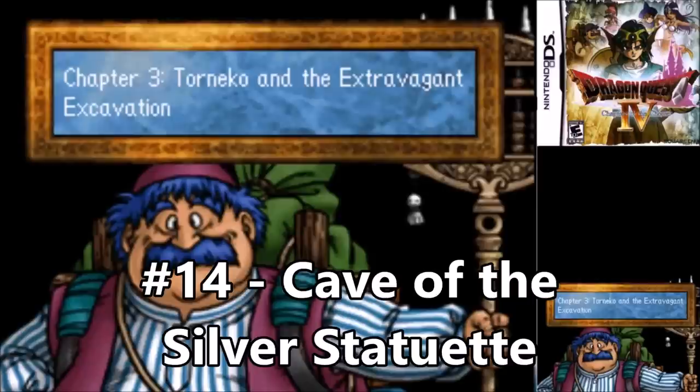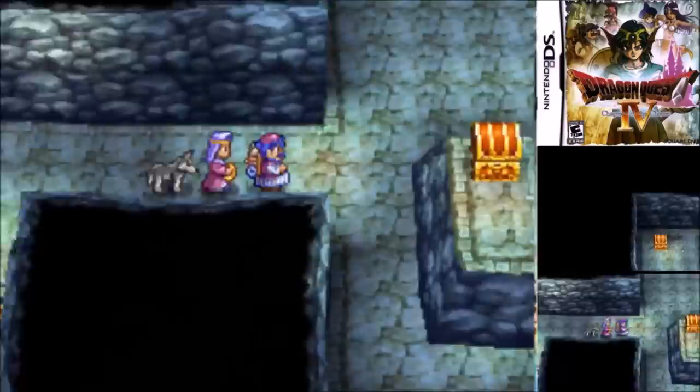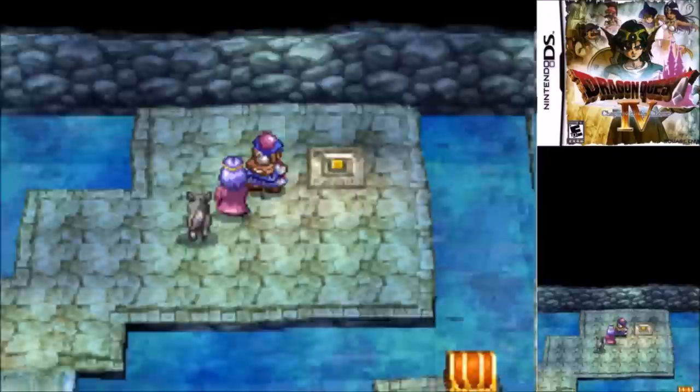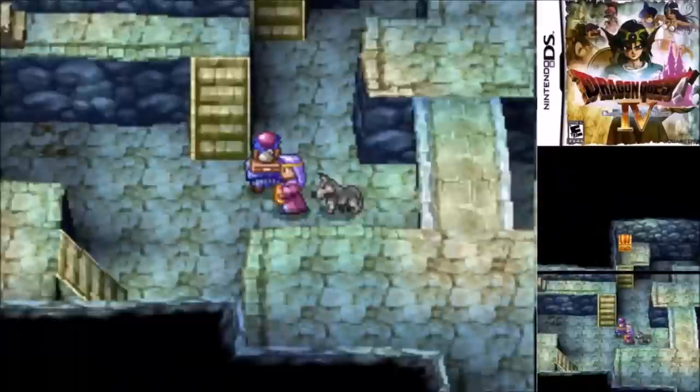Number 14: The Cave of the Silver Statuette of Chapter 3. This is the second optional dungeon in this chapter, but I do actually go in this one. Tolune is trying to gather 35,000 gold to open up a shop, and you can get 25,000 of it here by finding the Silver Statuette and then selling it to the antique dealer. But this kind of sucks in Chapter 3 because Tolune is useless, so you have to hire some helpers, and in the NES version you only have eight item slots, with tons of treasure down there you'll want to sell. Those of you in the know will be aware that you can come back here in Chapter 5 to get some free items for the hero.